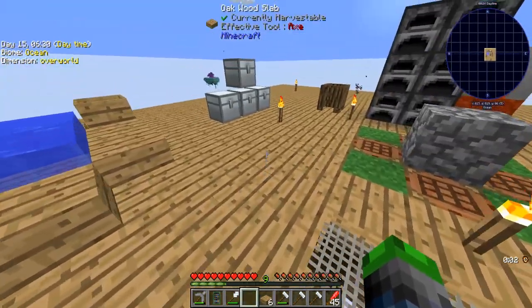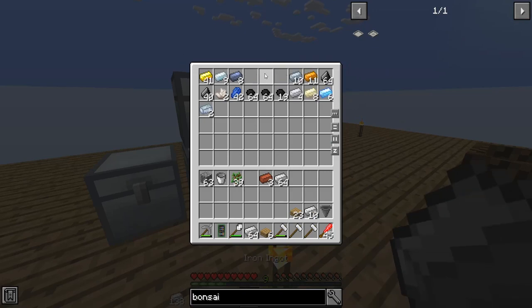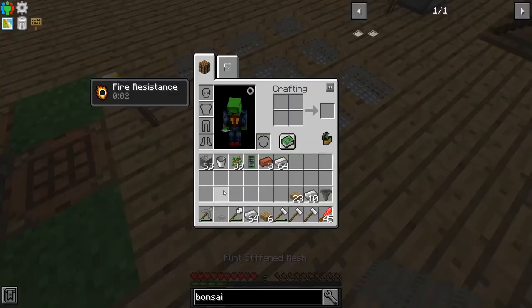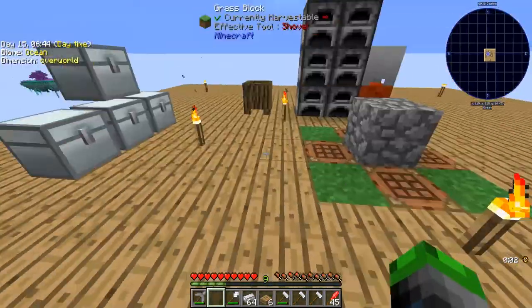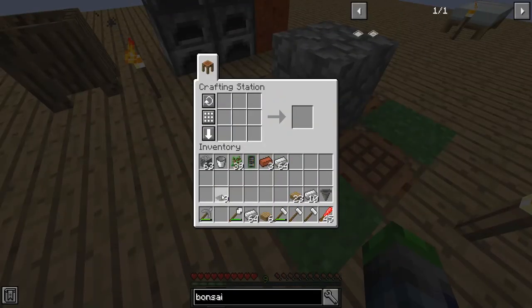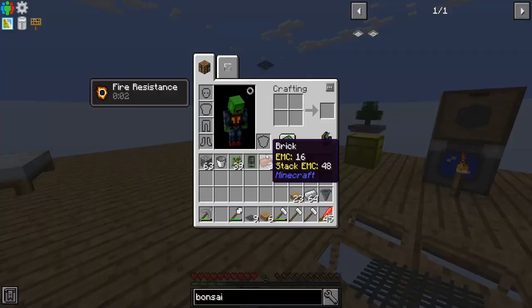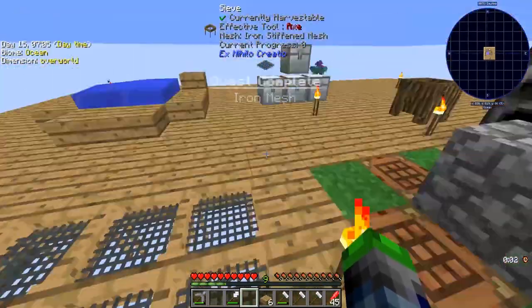My diamond wand ended up breaking and I'm not happy about it because it's going to slow us down quite a bit. So we're going to go ahead and upgrade all of these to the next tier — just take them all out like so. We should be able to throw them in here and go like this; we have easily enough for this. And boom — iron stiffened mesh. Perfect.